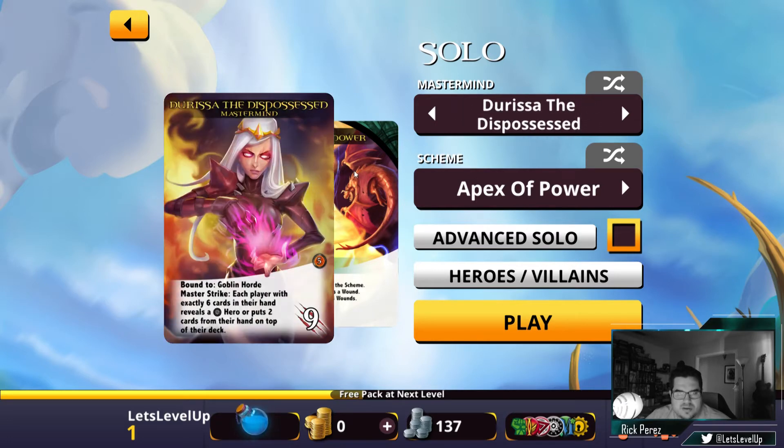What was this other one? Derisa the Dispossessed. She's bound to the Goblin Horde. This probably means they have to have that sort of villain type in their deck, or else they won't be doing things they want to be doing. Each player with exactly 6 cards in hand reveals a black hero or puts 2 cards from their hand on top of their deck.